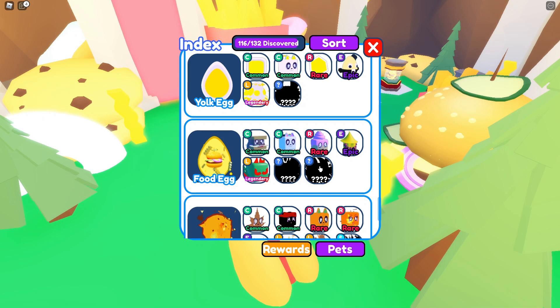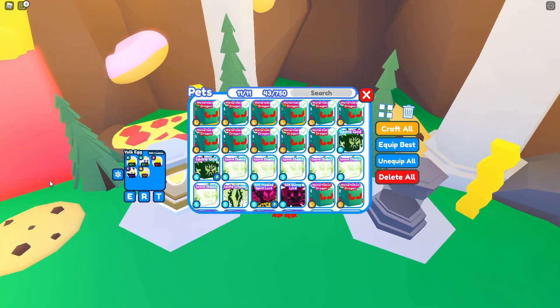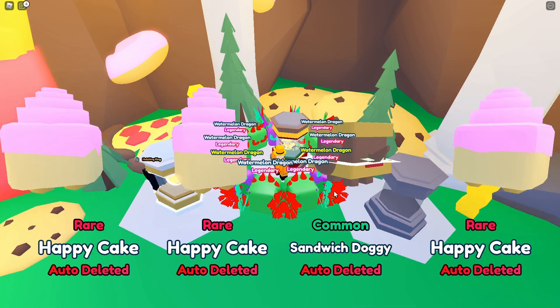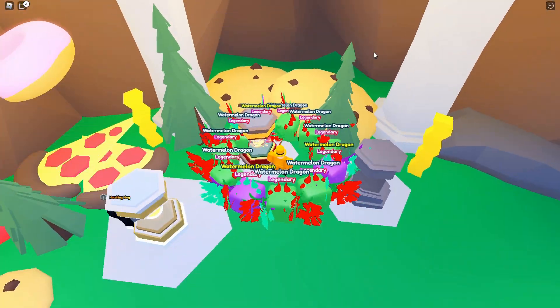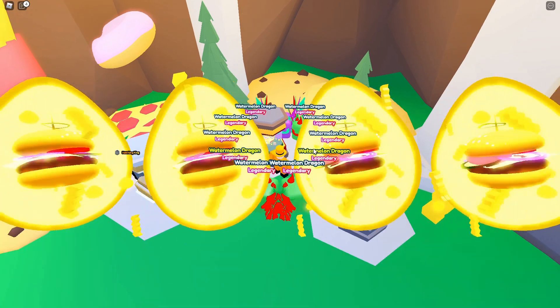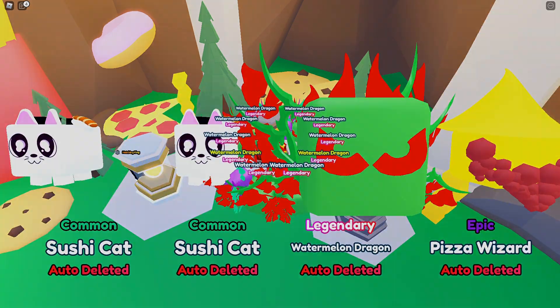At the top of the screen there is also a times-two luck event active right now, which is very cool — these new starlights will be easier to hatch especially with the new codes and the new boosts from the index rewards. Thanks so much for watching and I'll see you all in the next video.